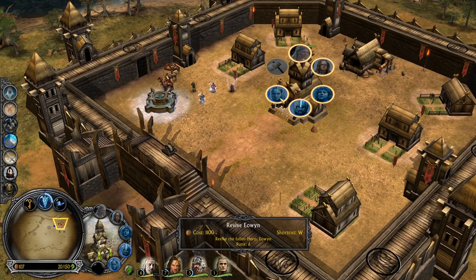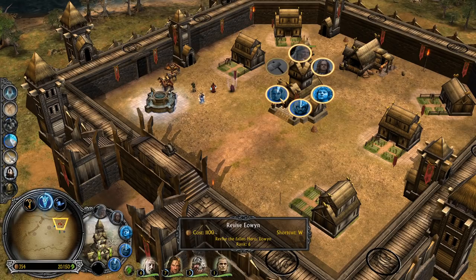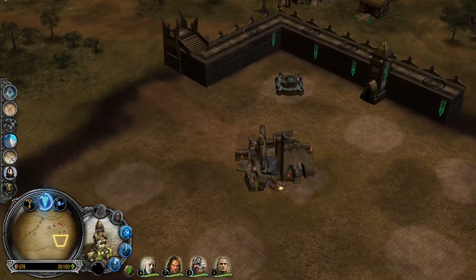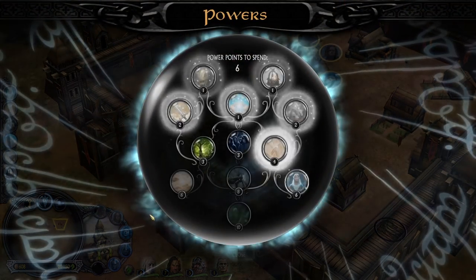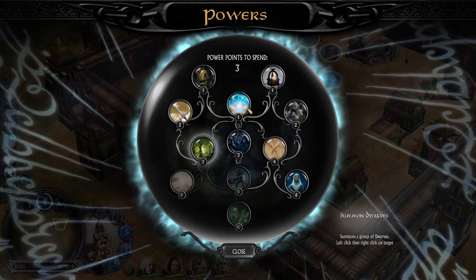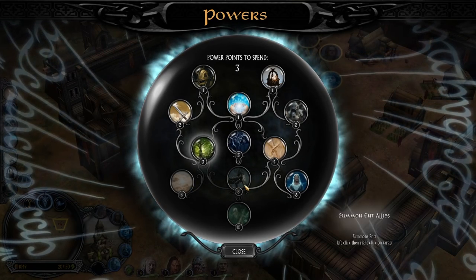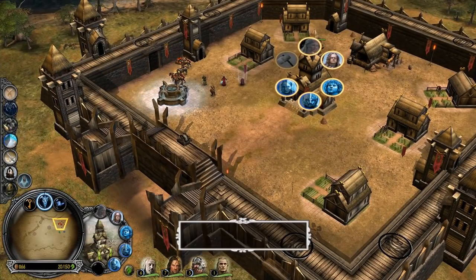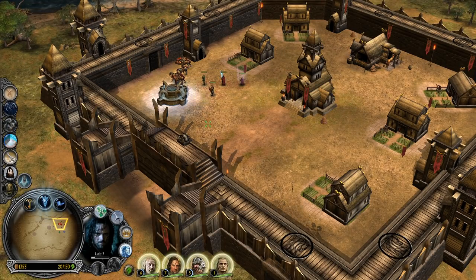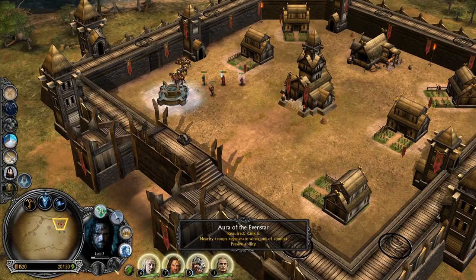We will also need Eowyn back in business. The real challenge would be to win the game with heroes exclusively — it's going to be a bit challenging but I think it's doable. With power points of course, because we have a Rohan Ent and we need to break the wall. We can do that by using the Ent allies summon. I want to get also this Elven alliance summon. What is this — Aura of the Evenstar: nearby troops regenerate when out of combat. Oh nice — it's like a healing well!